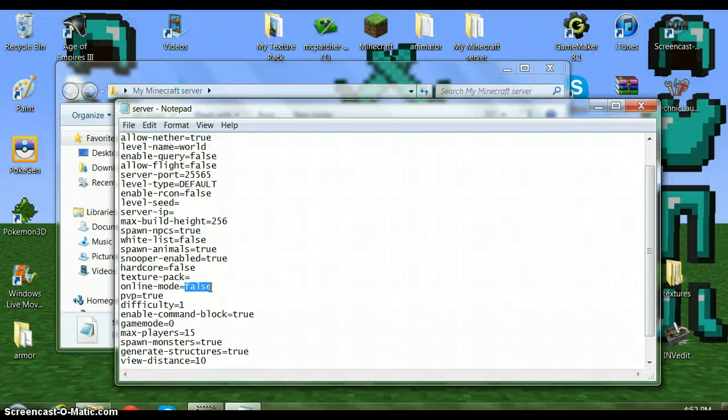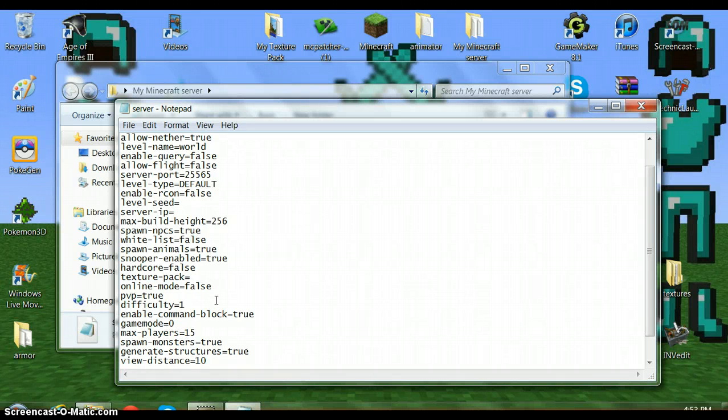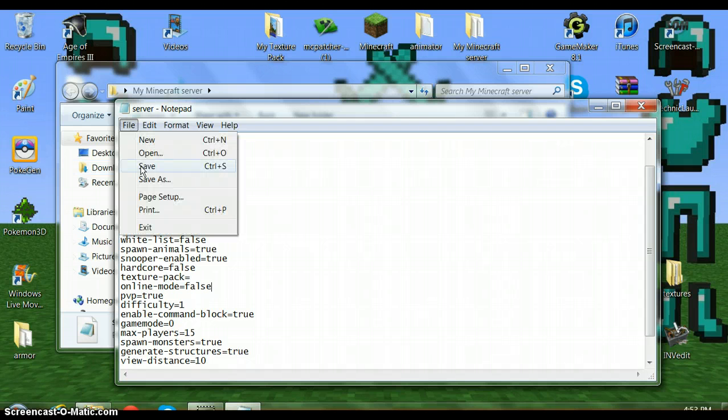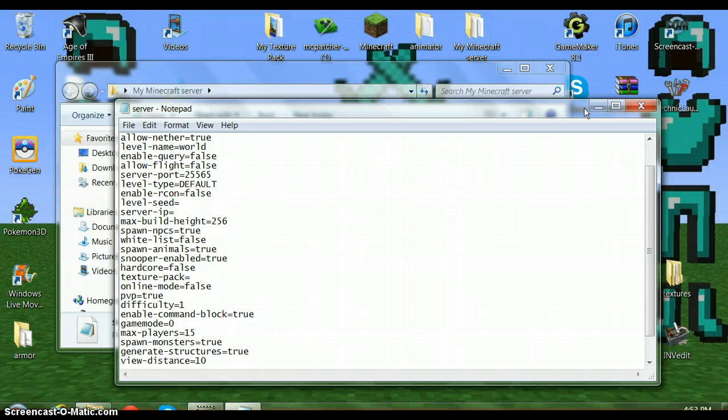Online mode will say 'true,' but you want it to say 'false.' Because if it says true, you can join but no one else can join. So if you just want to build spawn and stuff, you can leave it on true or enable whitelist. I keep it on false and then enable whitelist. Do not type anything into server IP, and do not delete the server port. Save the file and close it.